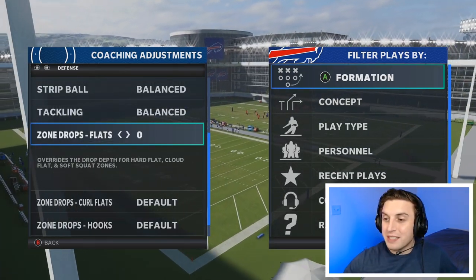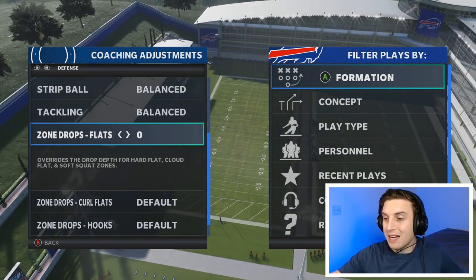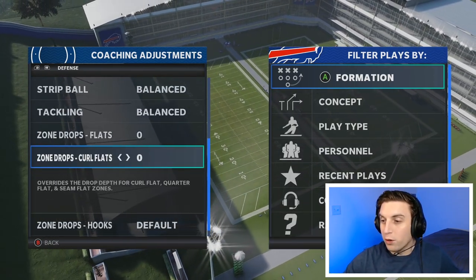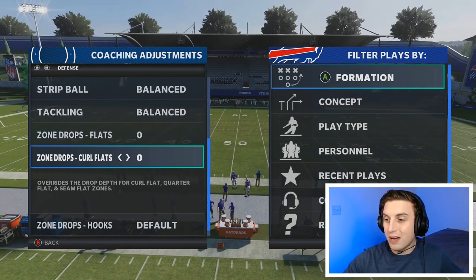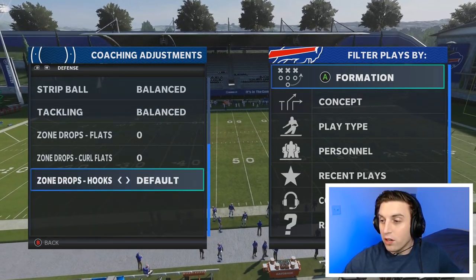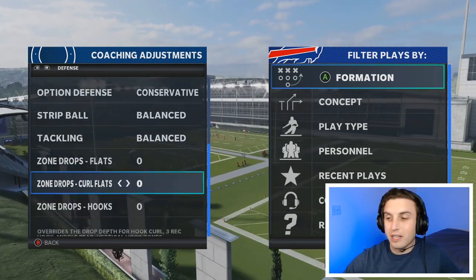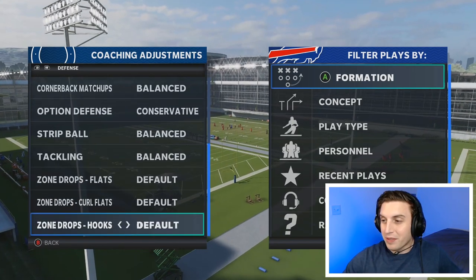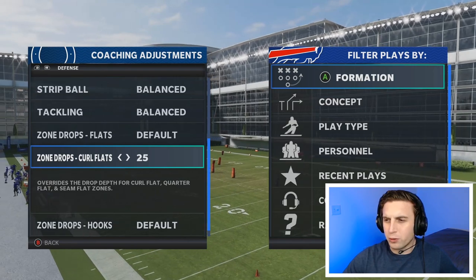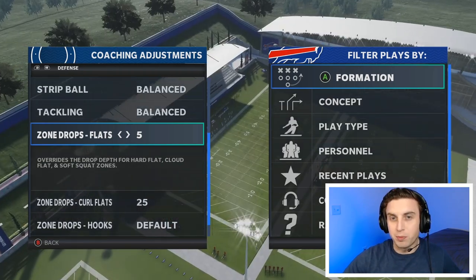When you change zone drops to anything that's not default, it actually says it overrides the drop depth. In this case, for hard flats, cloud flats, and soft squat zones — those are the light blues you'll see on the field. It overrides the drop depth for curl flats, quarter flats, and seam flats — those are your purple zones. And hooks are going to be your hook curls, your three recs, your middle reeds, and your vert hooks — those are your yellows. Typically to start, I leave it on default. If I change it to anything, curl flats will probably go to 25, and then flats will go to maybe 5 or 10, depending on how my opponent is playing.